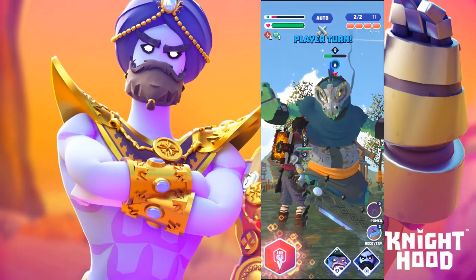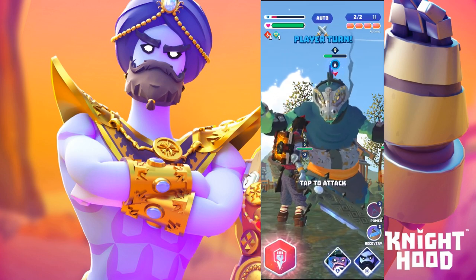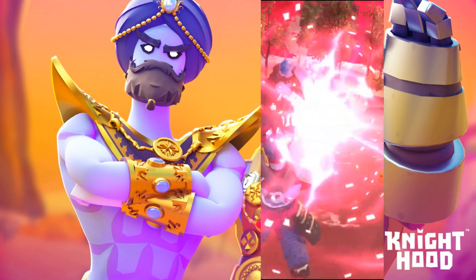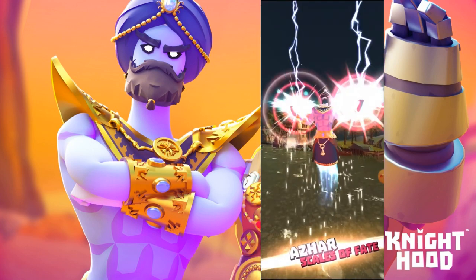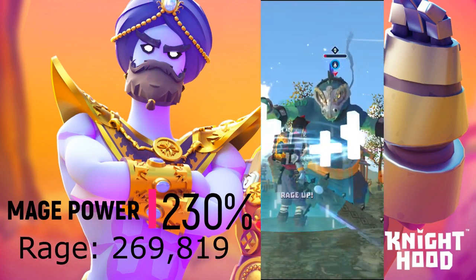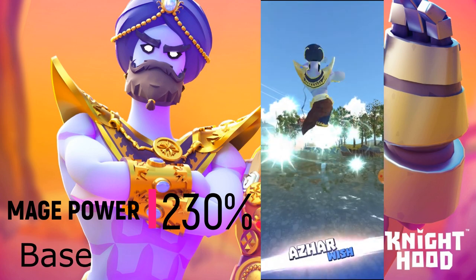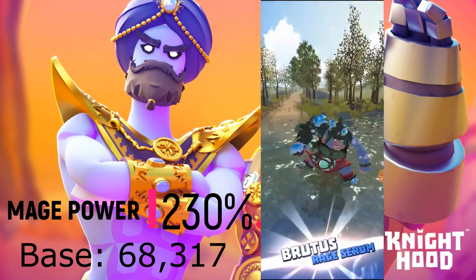The other event hero that comes along with Lost Sands is the Mighty Azar — one of my personal favorite heroes in game. The healing capabilities with this hero are absolutely astounding. Starting things off here, his rage hits for a whopping 269k, and his base power gives us 68k heals as well as 3 turns of protect.